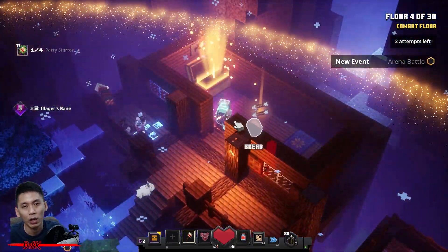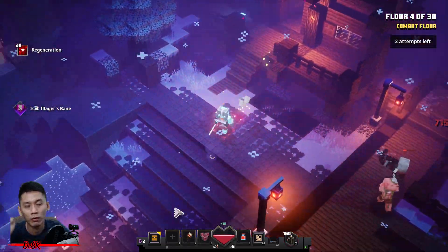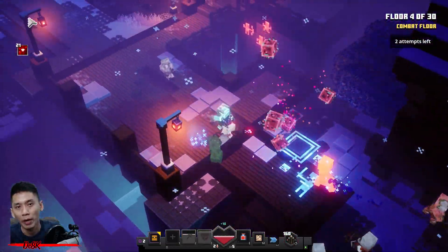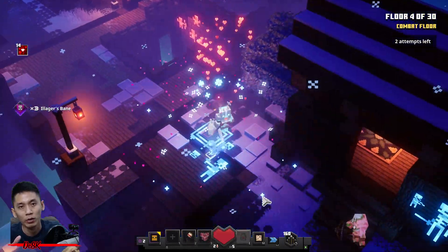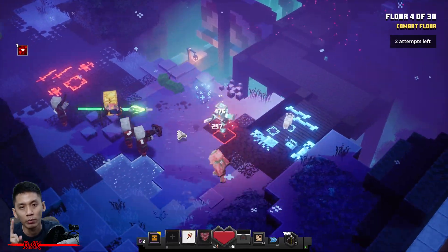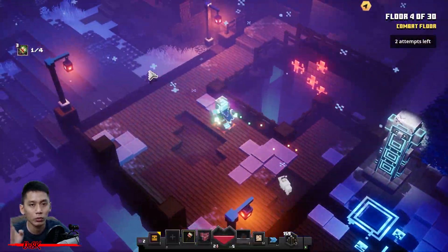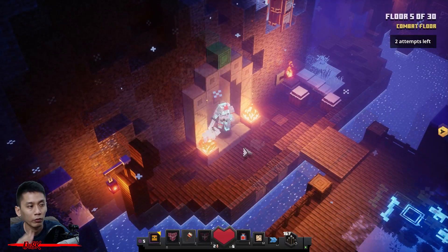What you need to do is start the new tower. You gotta fight from floor number one until number five. Make sure to pick your best gear, your best build — whatever works best for you. You gotta fight the final boss once you reach the top of the tower.